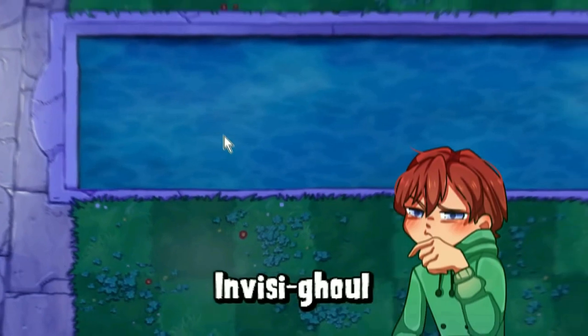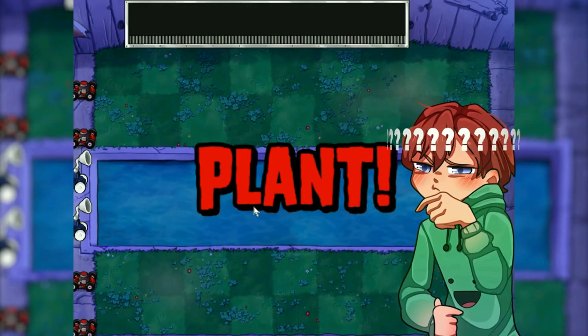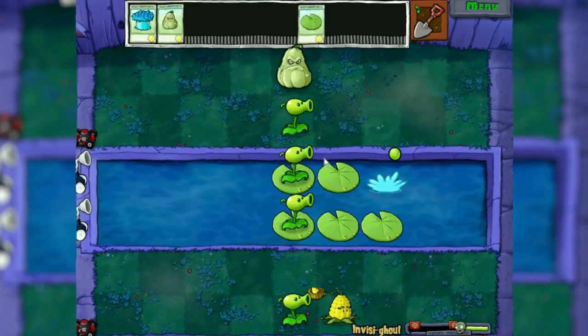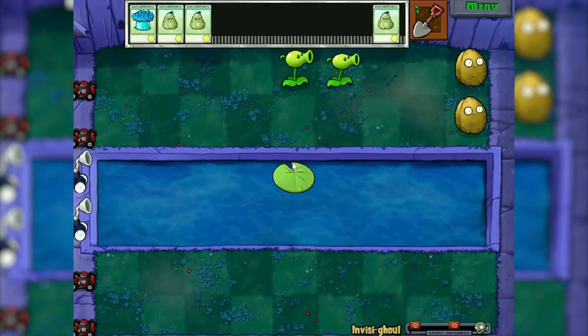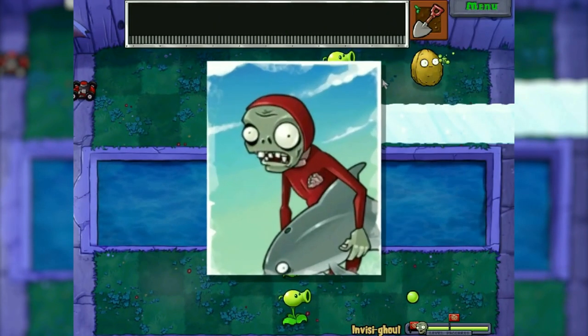The 5th minigame in a row and it's pretty simple — even though half the plants we have disappear instantly, reroll helps with that. Invisigool — quite difficult in itself, and even more so with this challenge. After many attempts it did not work out. What prevented the passage were zombies with a bucket, zomboni, and dolphin rider — yes, as it turns out they are here too.